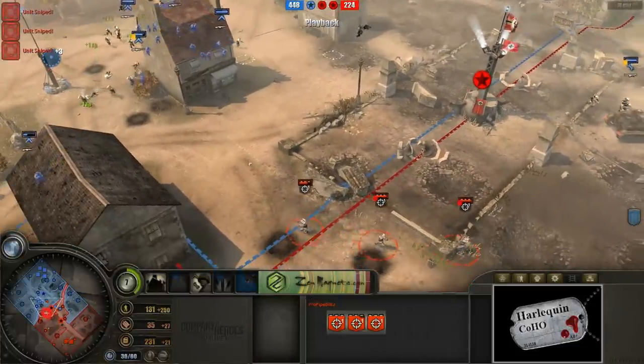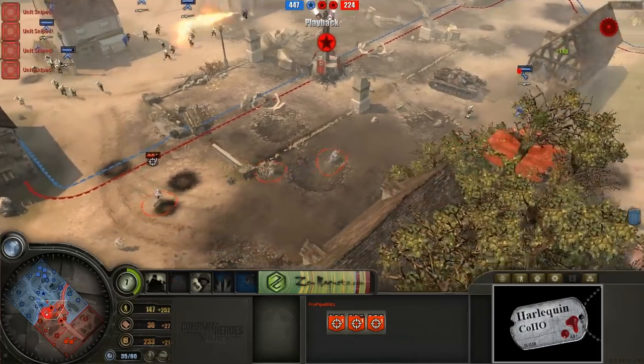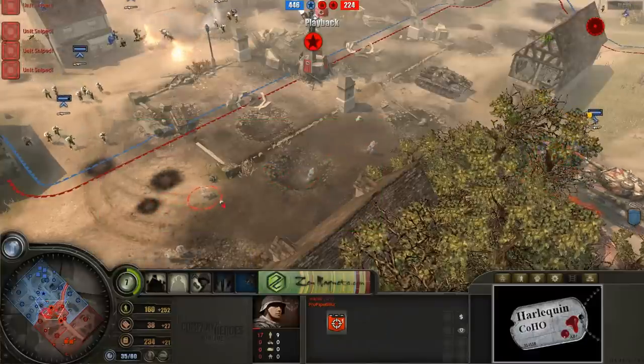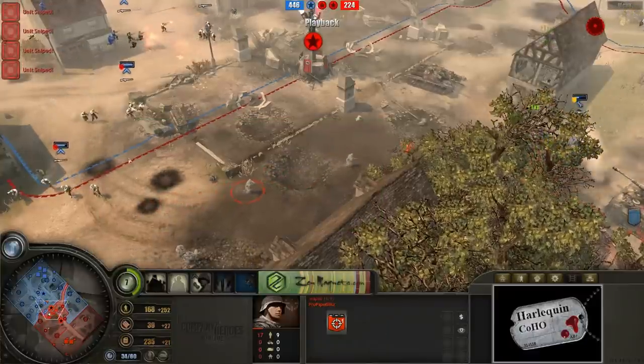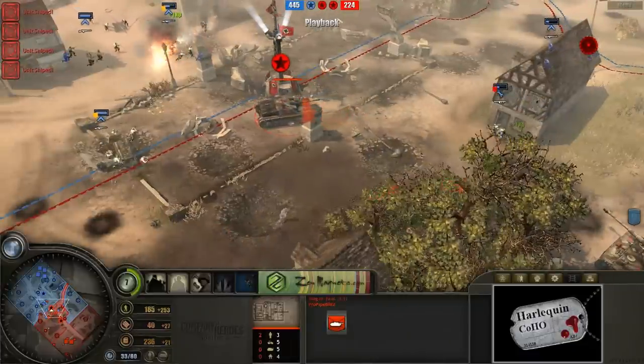Look at these guys. Oh my god, look at the rate of fire on them. There's a huge blob of infantry coming in after them — totally reinforced off-map reinforcements. Going to have to retreat this one sniper for sure, but their rate of fire here is just deadly. Looks like this poor Stug is caught out in the middle here.